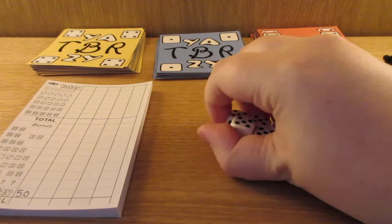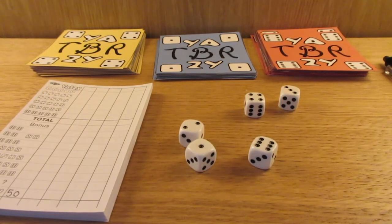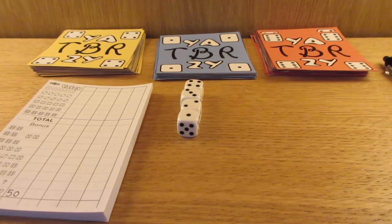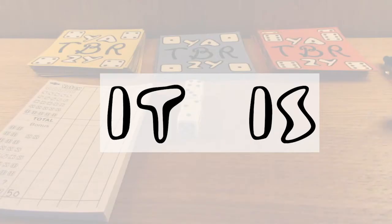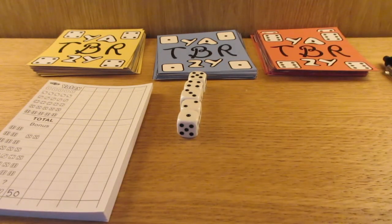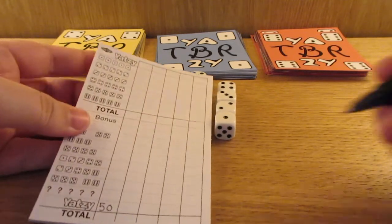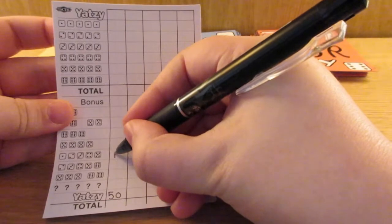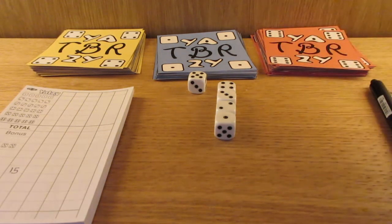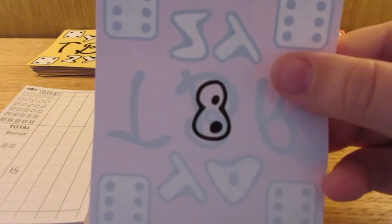Moving on to the second roll. I almost have a straight — in Swedish we say 'stege,' a straight I think it's called in English. All I need is this as a five. I got a small straight, and that is 15 points, going in here. Since that is the maximum point total for a small straight, that means I get another title card — and this time it's number 8.